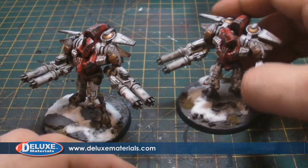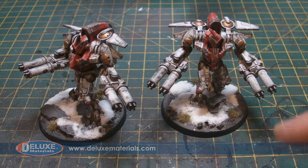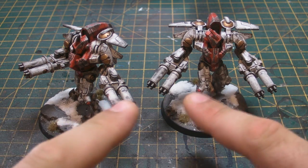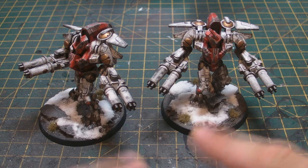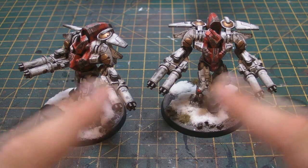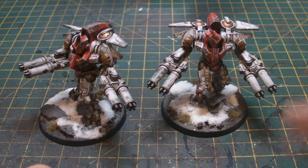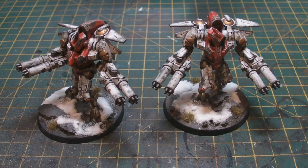So here we have two Tau battlesuits — the XV9 Hazard close support armor. Believe me, with three of these guys deep striking in, they're going to cause a lot of trouble to the enemy. I also think the deep striking might work like a jetpack sort of thing as well — not too sure, I'm still learning about these. But these are really, really cool. I'll speak to you very soon. Take care, see you later.